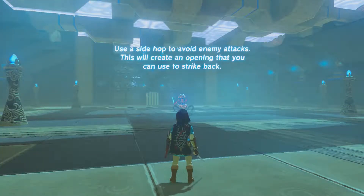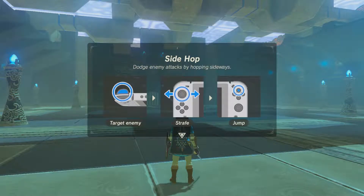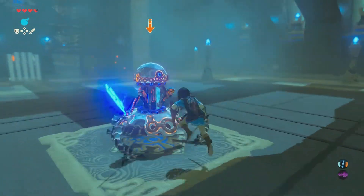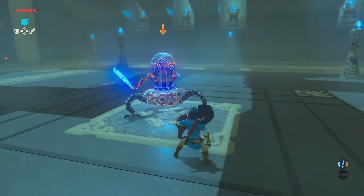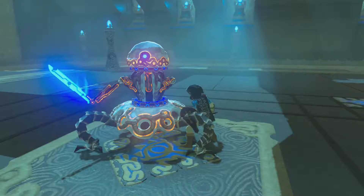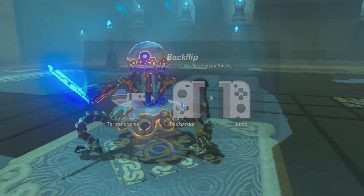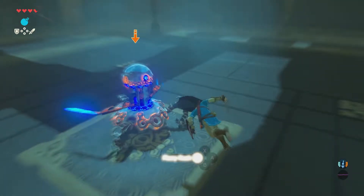Let's use a sidehop to avoid enemy attacks and create an opening to strike back. Sidehop: target enemy, strafe, and jump. Flurry Rush — jump out of the way at the last moment to do a perfect dodge. Do a backflip to avoid enemy attacks and create an opening to strike back. Guys, we're doing full-on combat training right now. Backpedal, then backflip, then a Flurry Rush.